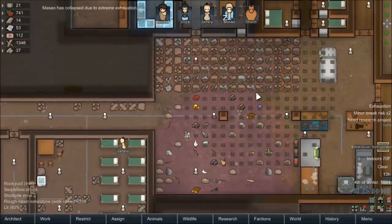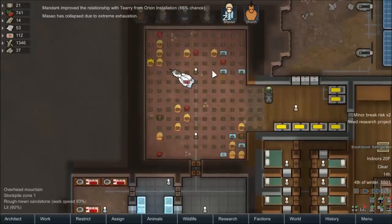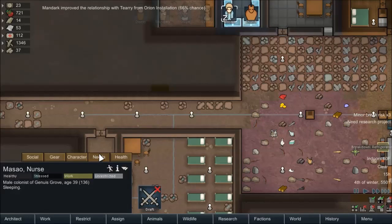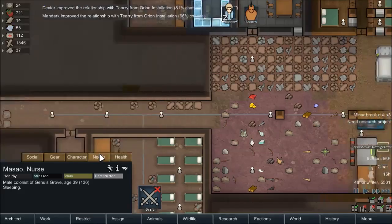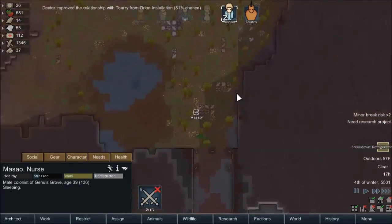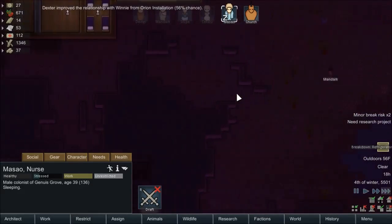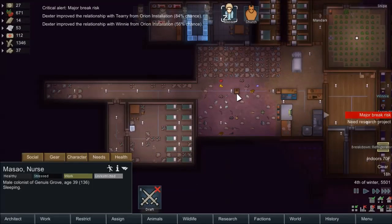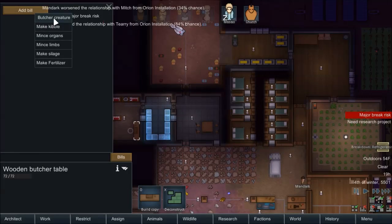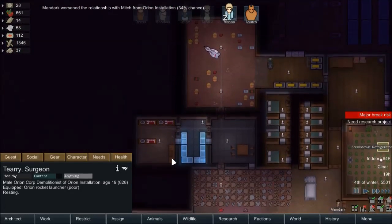Masao collapsed again. Buddy, you gotta stop doing that. I wish I had wake-up to just keep you awake all the time. Where even are you? Sleeping outside on the ground — dammit, Masao. It gets very dark outside. Oh, we never assigned butcher creature on this one, and we just want that to happen forever. Do forever — there we go.